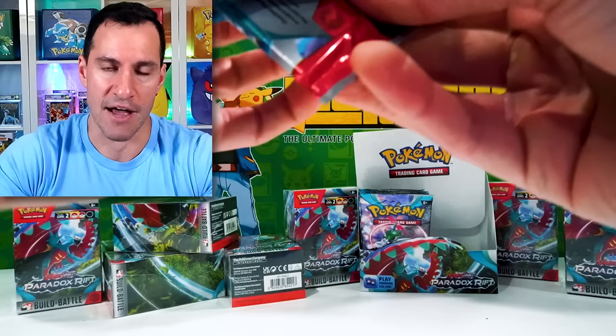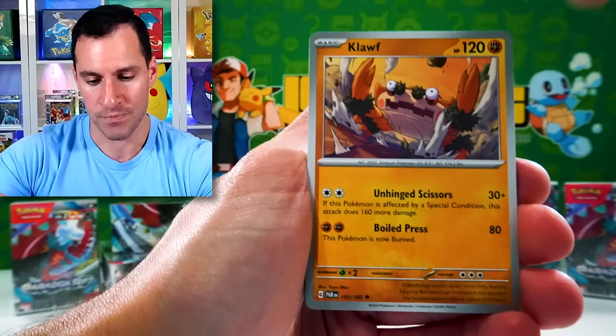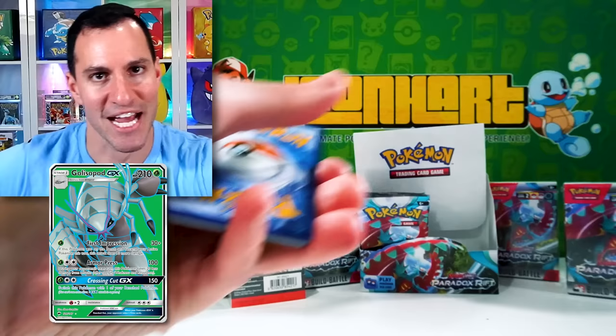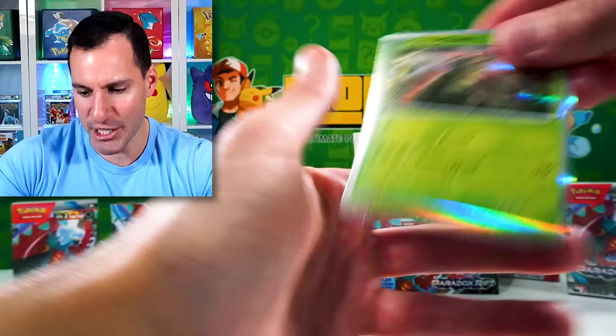Let us see what we can do in the second half of this booster box. Natou, how do you do? That is an Iron Moth, Future Guard, Wigglet, and a Glycopod. Those code cards — I'm so used to tossing them aside because you can't even use them until, I think, the day before release for the online Pokemon TCG game.